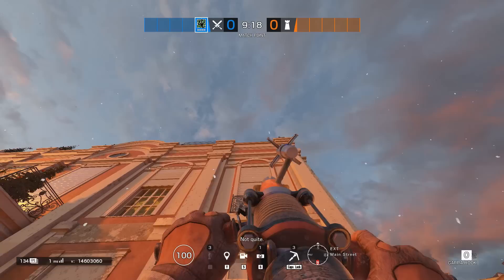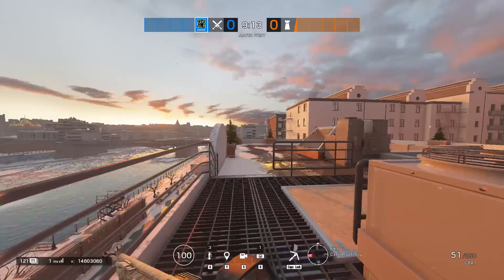Amaru: get very quickly to rooftops that have skylights, like on Kafe, to keep defenders busy during the preparation phase.